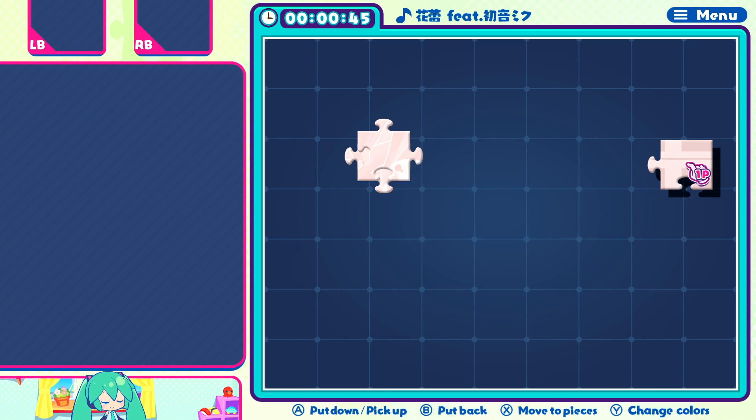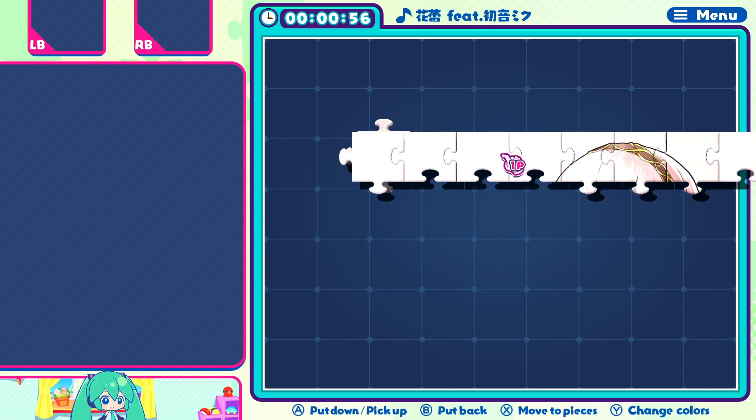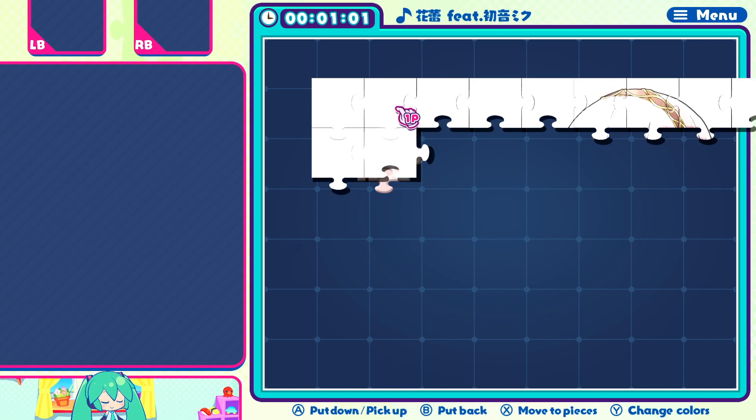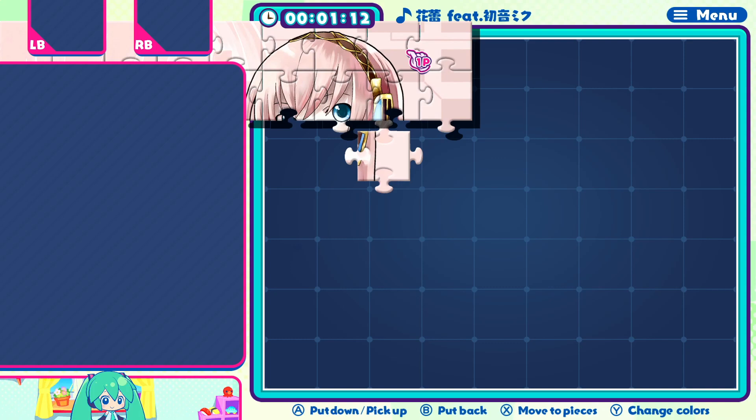Once you've done that, take the corner piece and now just start building the puzzle. Don't worry — as long as you've grabbed the whole selection, you can just keep moving the pieces off of the display because the game will just automatically build them.